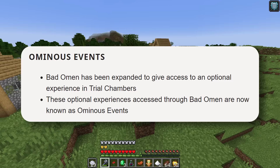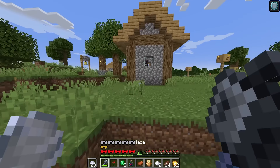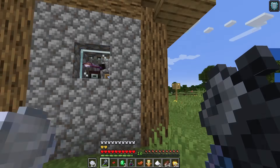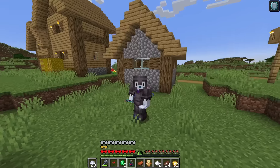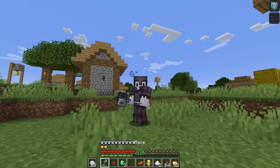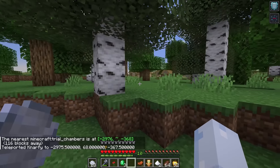Bad Omen has been expanded to give access to optional experiences in trial chambers. These optional experiences are now known as ominous events. We can use this Bad Omen bottle effect to also trigger something in the trial chambers. Let's go to a trial chamber.